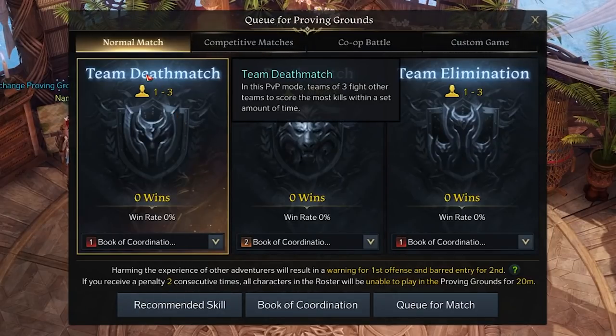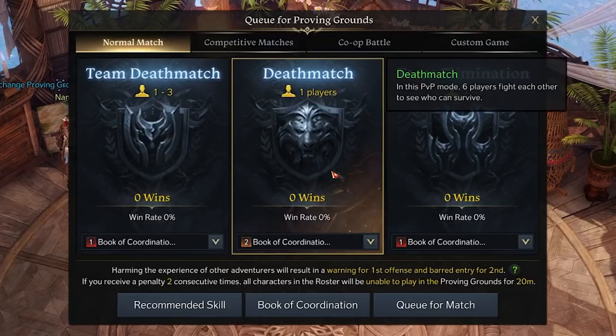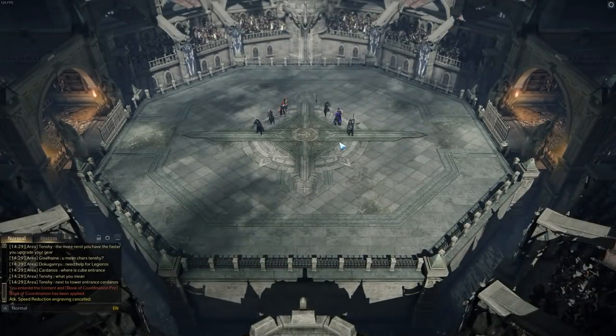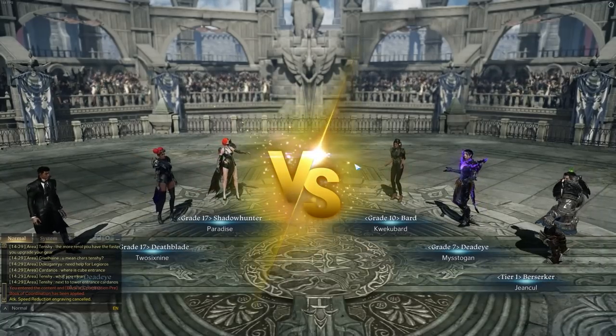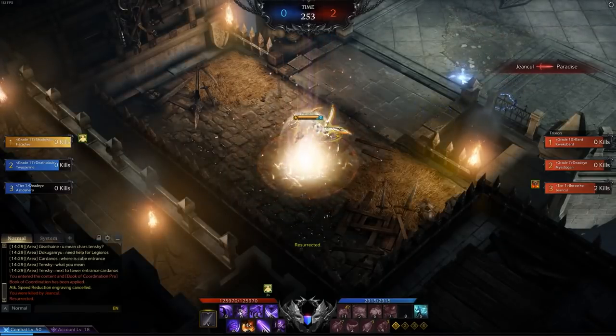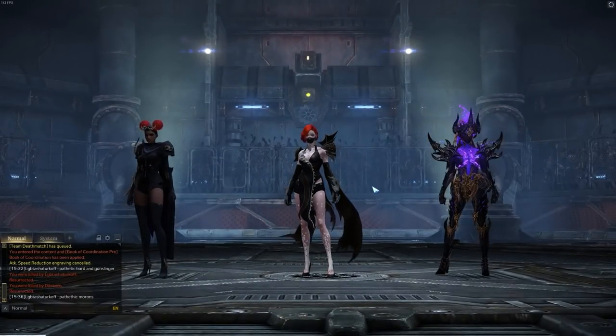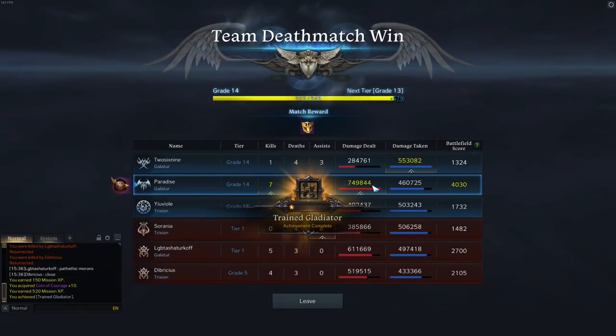There are three main PvP modes for you to experience: Team Deathmatch, Deathmatch, and Team Elimination. Team Deathmatch is a 3v3 setup — there is a set time limit and you battle it out in a small arena. When you die you can respawn, so the focus here is simply to rack up the most kills possible as a team. You can also duo queue for this mode if you want to dive in with a friend.